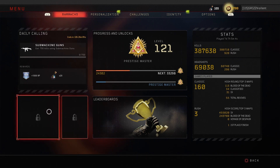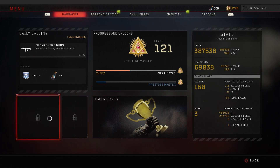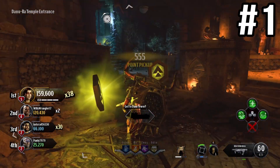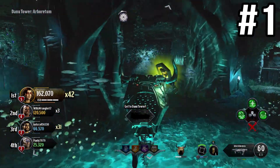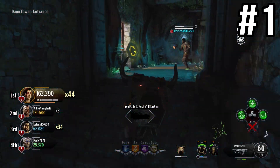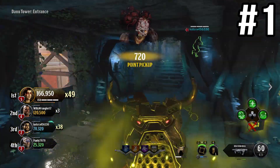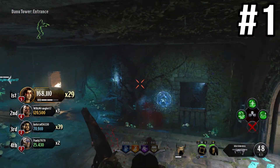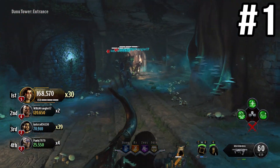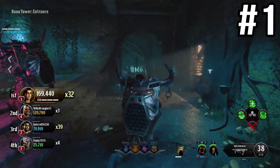And the number one spot — the 800-pound gorilla in the room — is zombie factions. This is the biggest missing endgame feature in Black Ops 4 Zombies, and I believe it's interlinked with weekly callings. The only information we've had came from Comic-Con 2018, where Jason Blundell and Craig Houston talked about how factions would be a new layer to the zombies experience: four different factions you choose between, and you progress along a path — though the faction names were placeholders and could change.